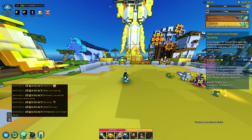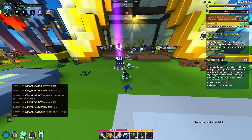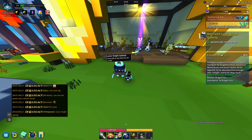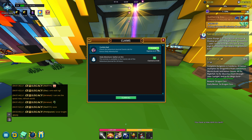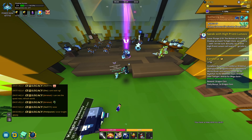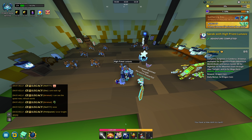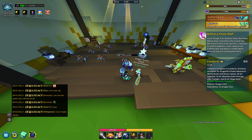Let's get on with the quest. Step number one, we have to meet with Lunar Knight Quesli — just press E on them, or whatever that is on console. That's it for step one. For step number two, you just go back a little bit and press E on that same person again. Two steps already done, pretty quick.